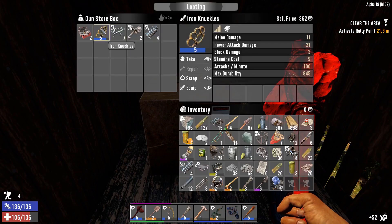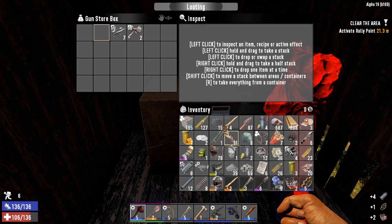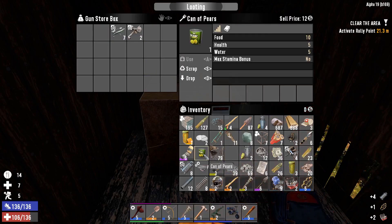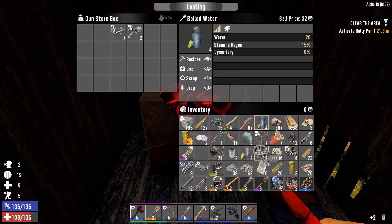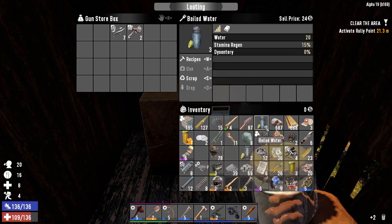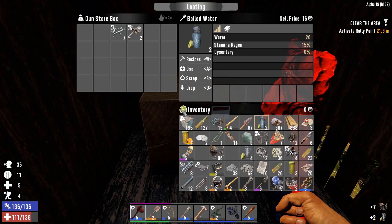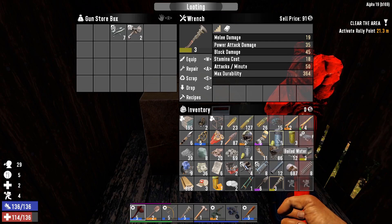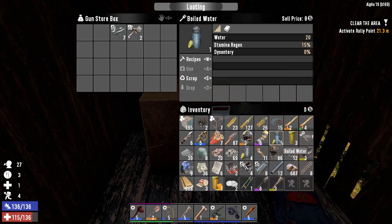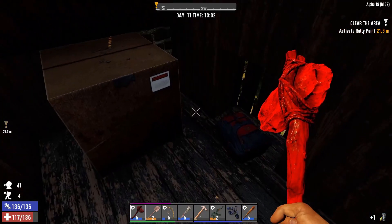What we got in the Shotgun Messiah - iron knuckles, worth a bit. Lots of rifle parts, steel sledgehammer parts, rocket launchers, repair kits - jackpots! Going to eat this food because we are low on food. I'm low on water as well. We've got no other food apart from honey and I don't really want to eat that only if I really have to.